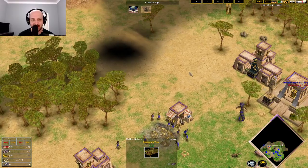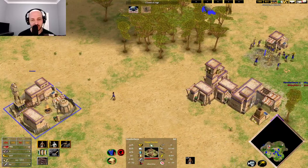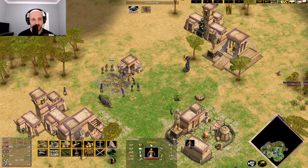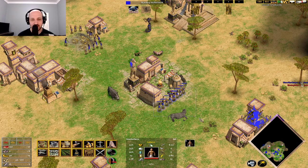If they build any army here, they can't really do anything — you just put a wall across here, totally fine. A couple more villagers should be able to advance after this one, maybe even sooner. Dump of gold and we're off. 7:50 advance time there — it's kind of fine.